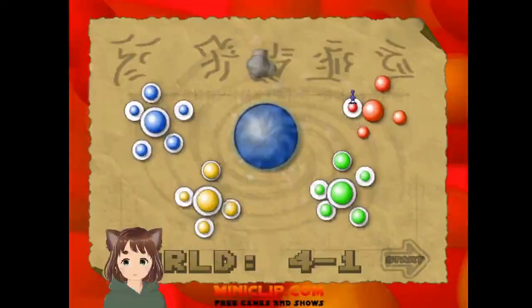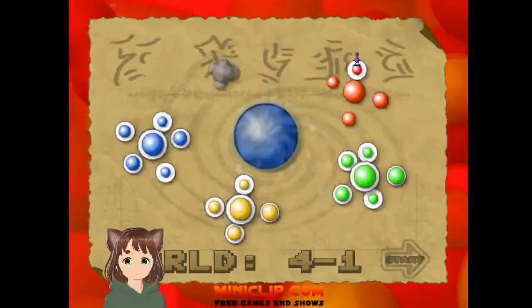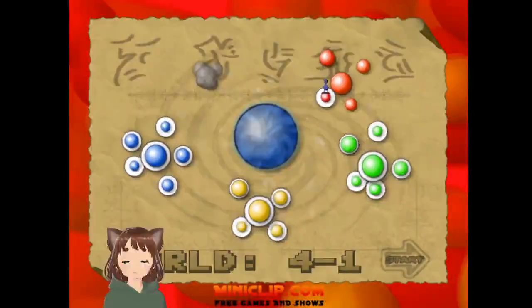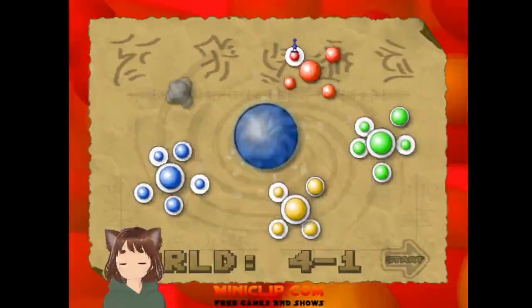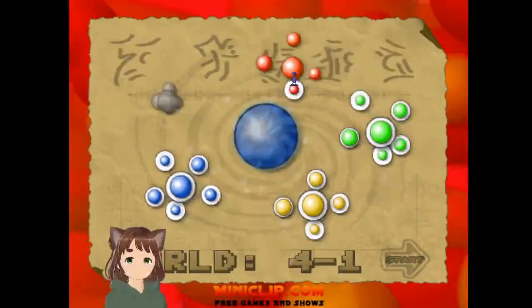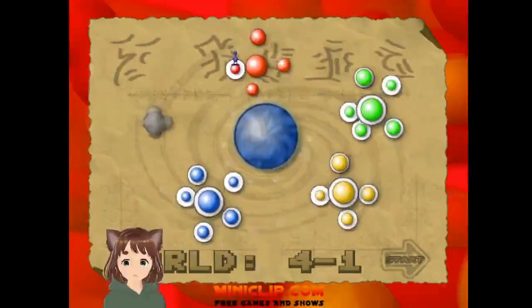Welcome back. We are doing World 4-1, collecting all the feathers and doing all the bonus levels, completing them by collecting all the stars for the bonus levels. It looks like this is a shorter world, so it should be easy.